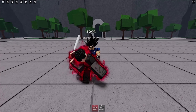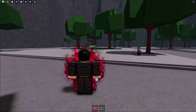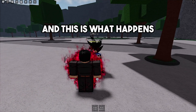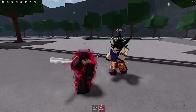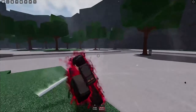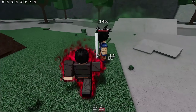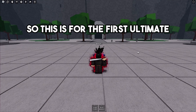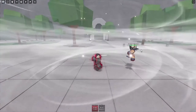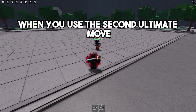This is what happens when you use the first ultimate, and this is what happens when you use the second ultimate. Now I'm going to zoom out so that you can see both ultimate moves much better — this is the first ultimate, and this is what happens when you use the second ultimate move.